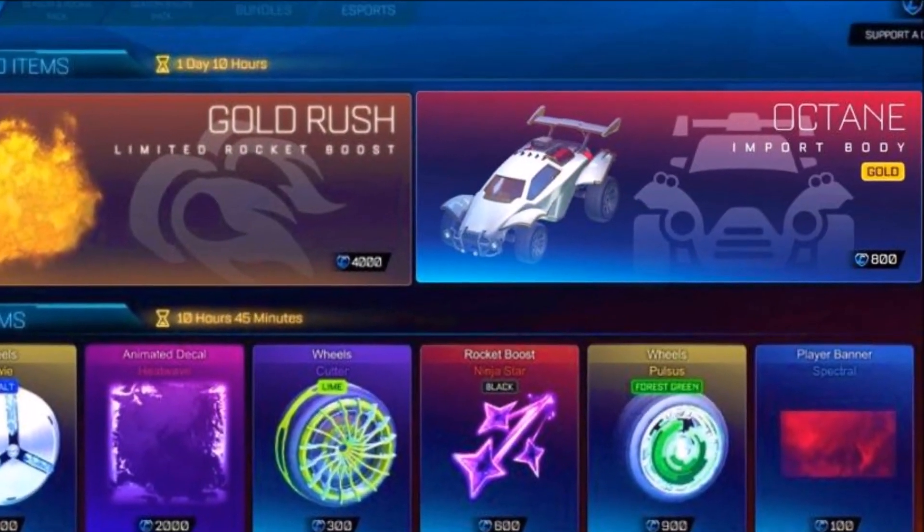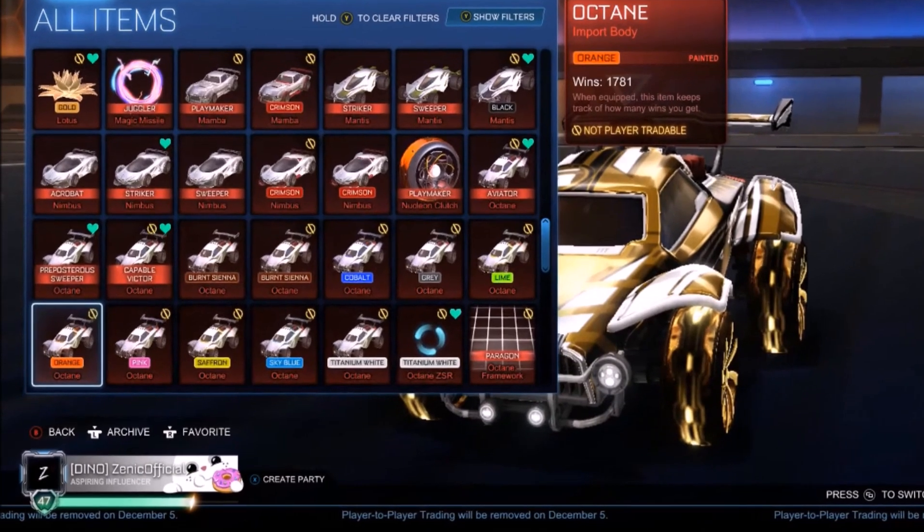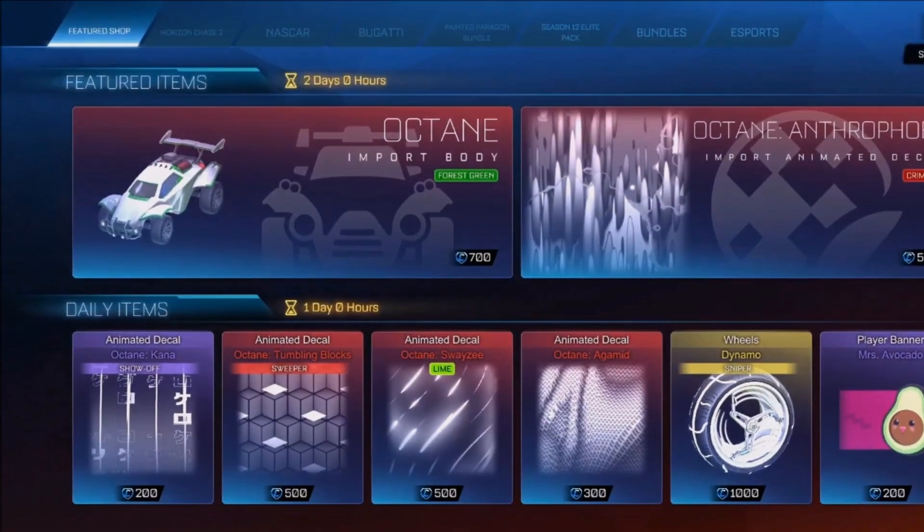I'll put my hands up and say the gold octane is going to be in my inventory. If I have to buy it from the shop like I did with all the other octanes, it's going to have to be done. Obviously, the titanium white one we bought previously, but yet again, they're throwing stuff in the shop for the sake of it.